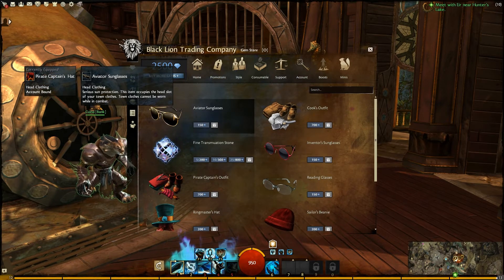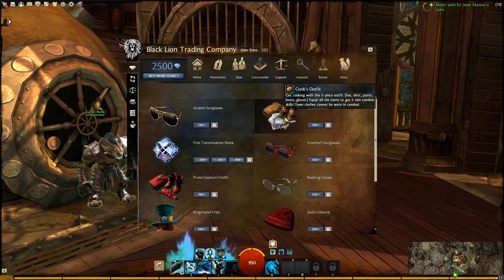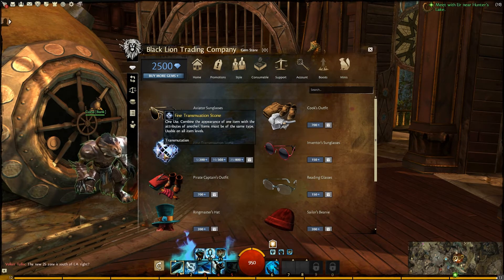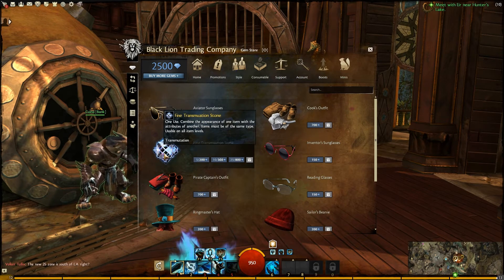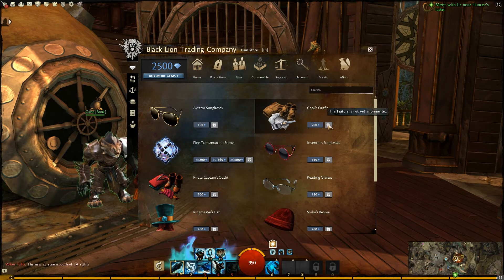Let's take a look at each section. For promotions, we now have aviator sunglasses at 150 gems. The Cook's Outfit was there last time at 700 gems — it grants five non-combat skills. The Fine Transmutation Stone combines the appearance of one item with the attributes of another; items must be the same type and are usable on all item levels. You get five for 200 gems, ten for 360, and twenty-five for 800. There's also a gifting option that is not yet implemented.